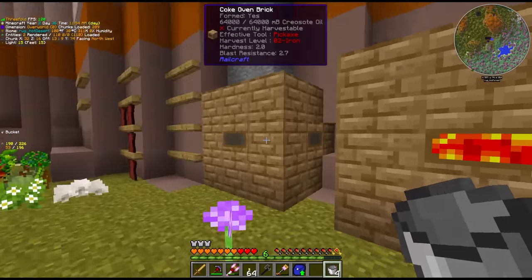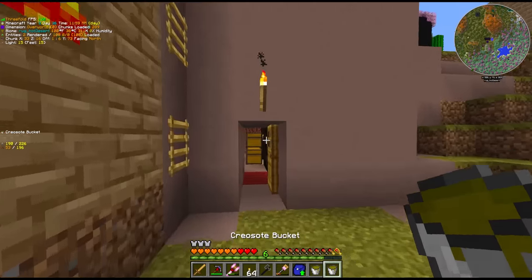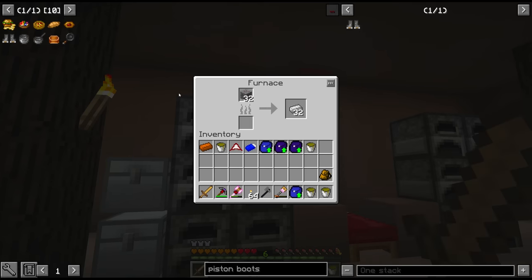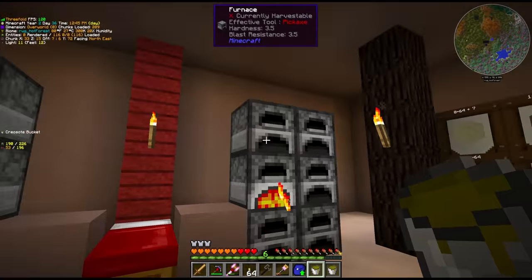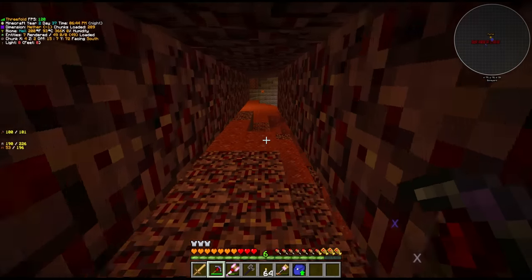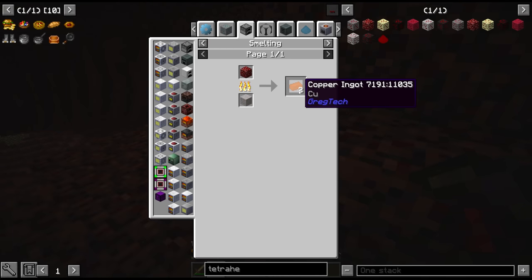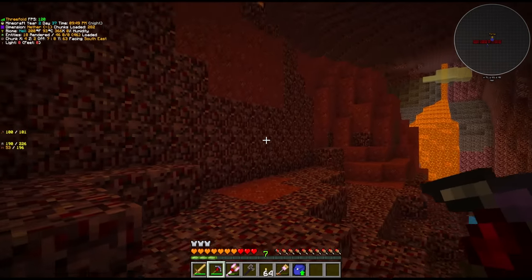We got some stuff cooking in the furnaces. The furnace is not the most efficient way in terms of output - we can actually double it if we use the steam macerator, but the steam macerator is just way too slow to consider using at this point. So for right now we just smelt it directly one to one. One bucket of this creosal oil can do half a stack of ore - it's really not such a bad deal. Along with the iron and the gold we also need copper and sulfur, and both of these materials we should be able to find here in the nether.